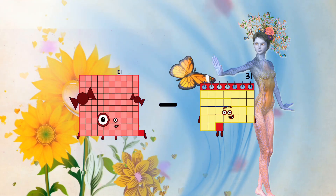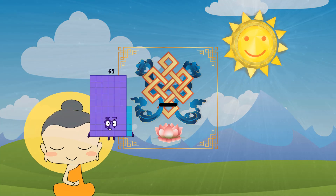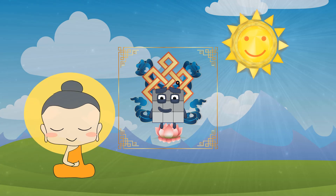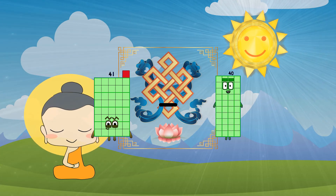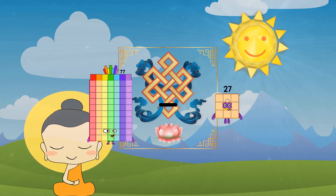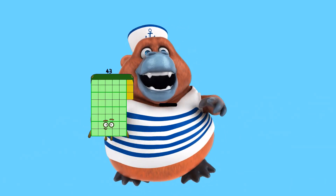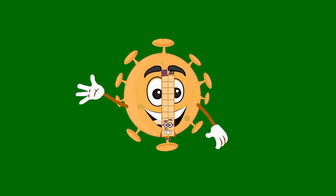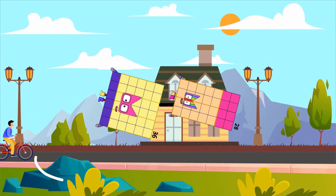101 minus 66 equals 35. 37 minus 28 equals 9. 41 minus 40 equals 1. 77 minus 39 equals 38. 43 minus 23 equals 20.